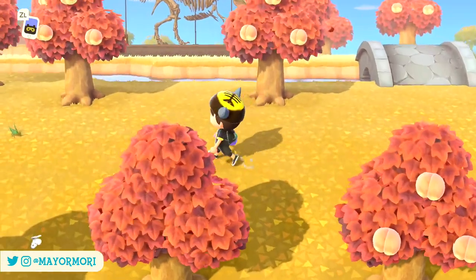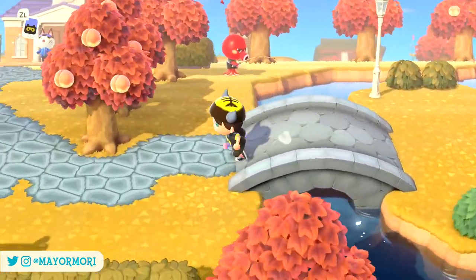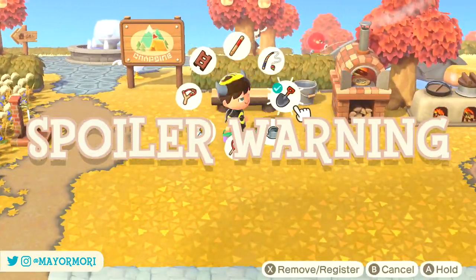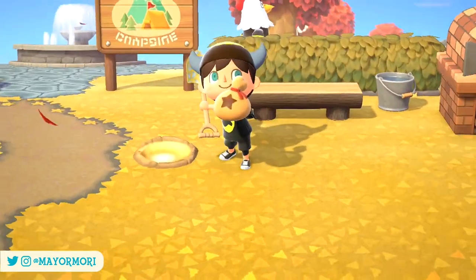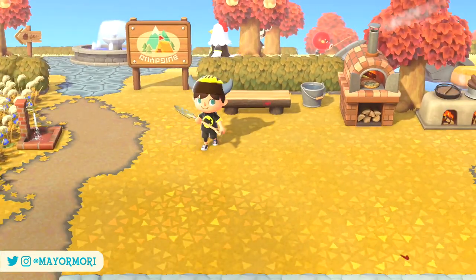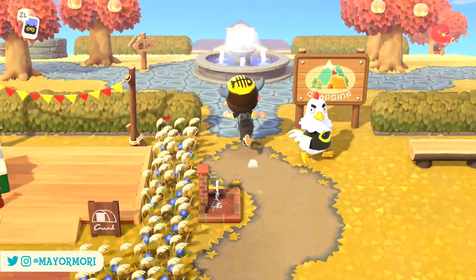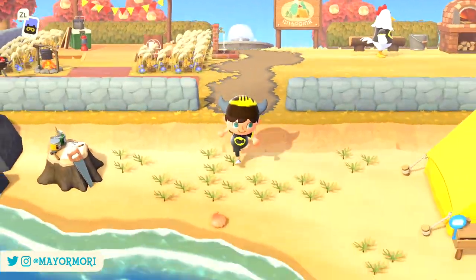From this point onwards we're going to be taking a look at pretty much all of the new Turkey Day items and how they're actually obtained, and it may be a bit spoilery for some players, so please just bear that in mind. There's a total of four different dishes that each requires its own set of ingredients, and basically by locating all the correct ingredients and returning them to Franklin you have the chance to earn up to 12 different Turkey Day furniture items or their recipes.